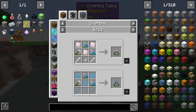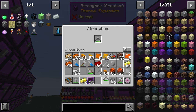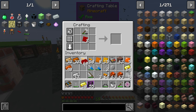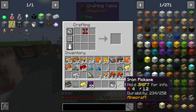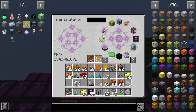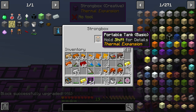Now we have all the tools. The iron wire cutter plus the red alloy plates should get us what we need — that plus the ring gives us the red alloy wire component, and then adding two glass pieces gives us the portable tank. Also the creative fluid tank! The portable tank is done.